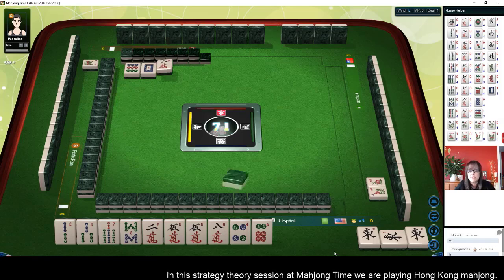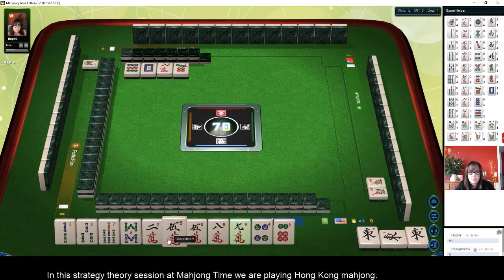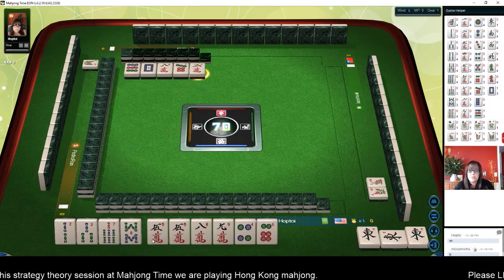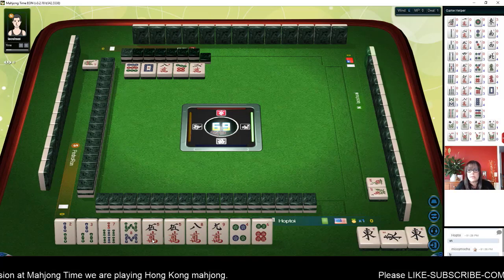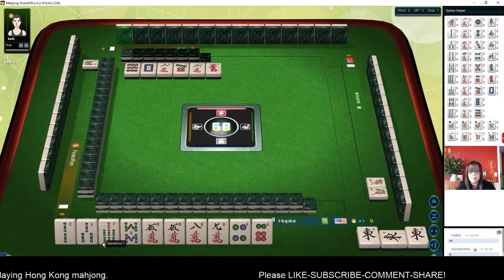In this case we have a three of a kind, or pung, of East wind, so that particular block actually has value. It is the wind of the round, so we have one fawn with that particular block of tiles.